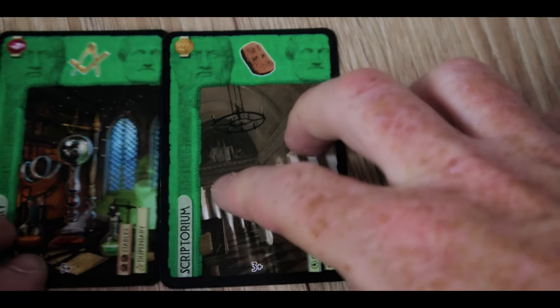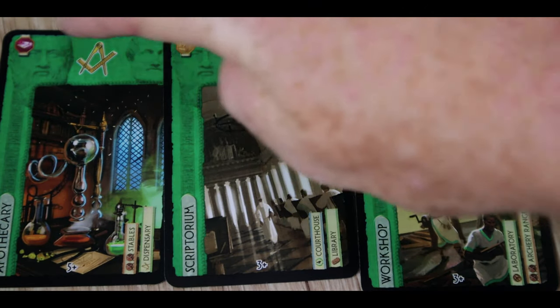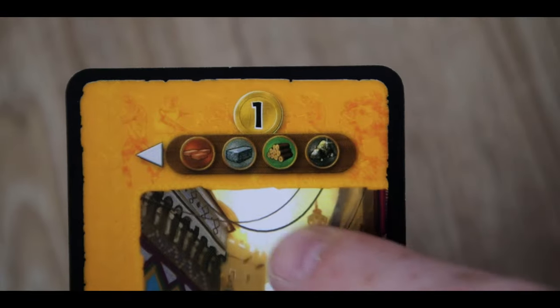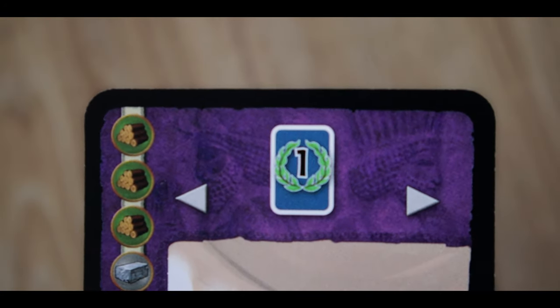Red cards provide military options. At the end of each age you compare shields with your two neighbors, and depending on how many shields you have, you gain or lose victory points. Green cards enable scientific set collection - you score seven points for each complete set of three different symbols, and each symbol type scores points equal to the square of how many you have. Yellow cards give you advantages when buying or acquiring resources.